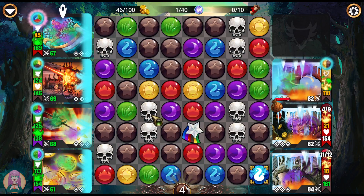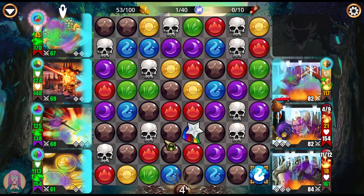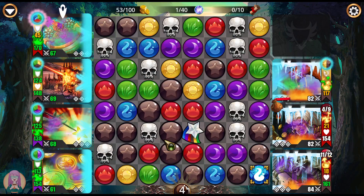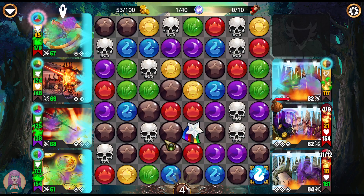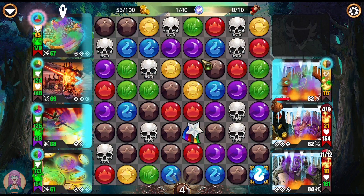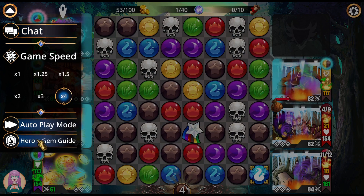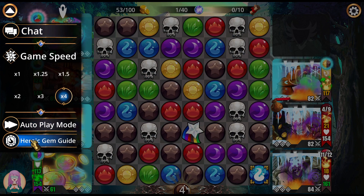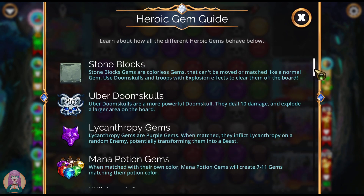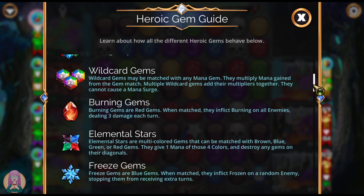There is now an easy way to tell what everything does, and it is simple to get to. Finally, the devs have done something right as far as these heroic gems go. Anytime you're in battle and you want to know what a gem does, click on this button over here and click on Heroic Gem Guide. This is a rundown of every single heroic gem in the game and tells you exactly what they do.